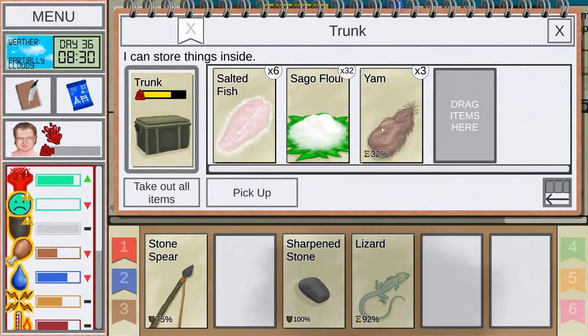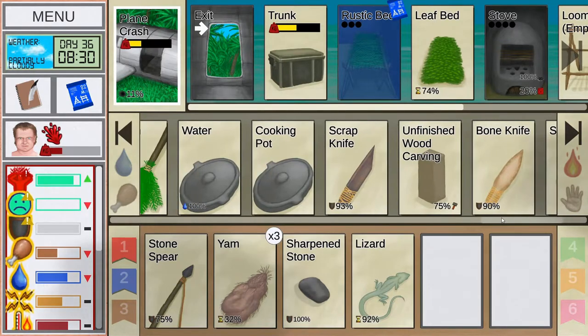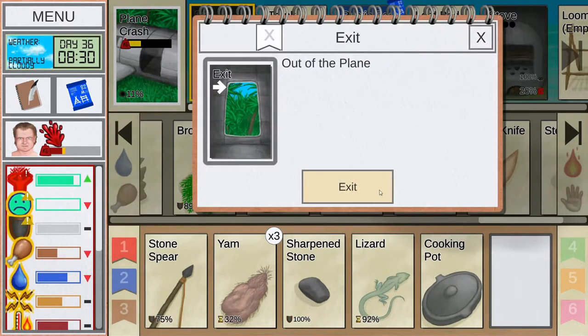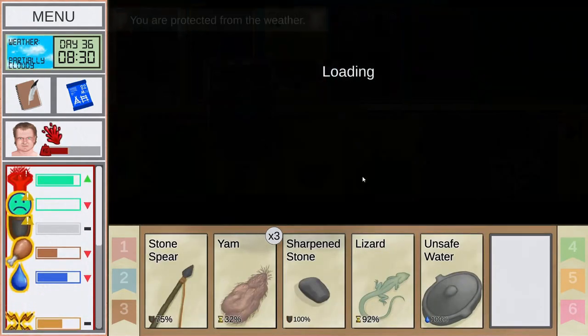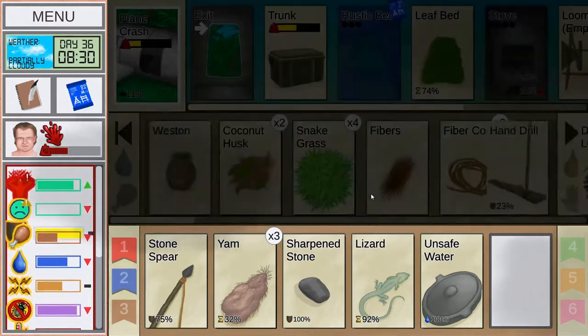We need to make use of these yams — I'm going to pull them out, but that means using a lot of our water. Maybe we just cut them up for a bit. We also should check on our cave and make sure we grab the water there. We should be checking it more often — we don't want to let it fill up.